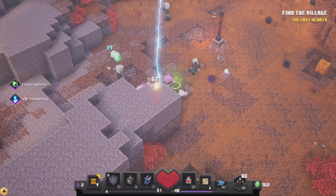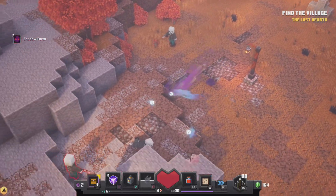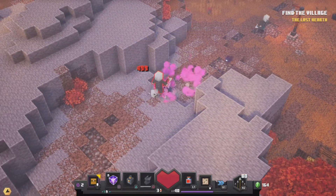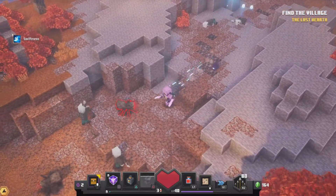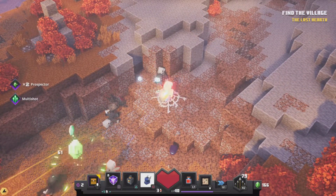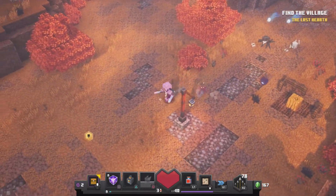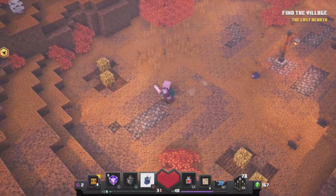Try to keep as much health as you can because Pumpkin Pastures is quite hard with the grits and stuff. Just destroy any mobs in your way and follow the waypoints.